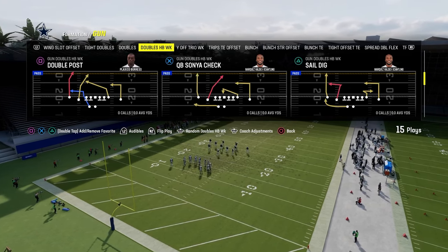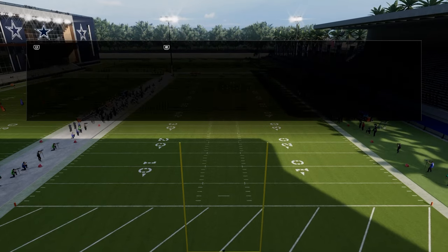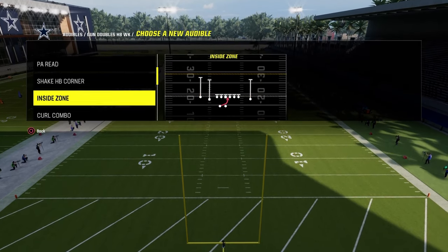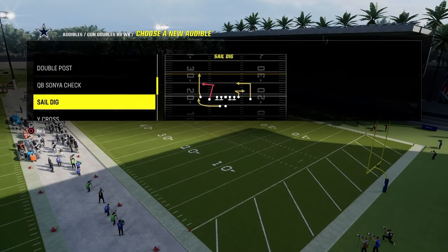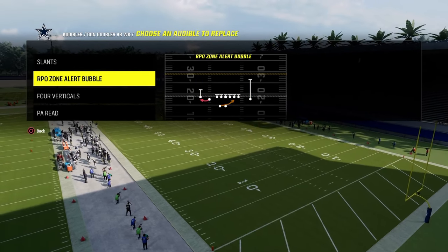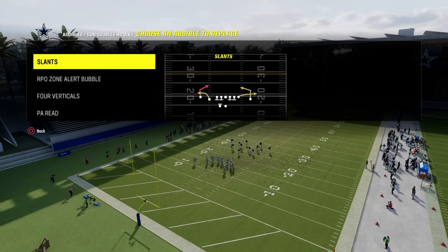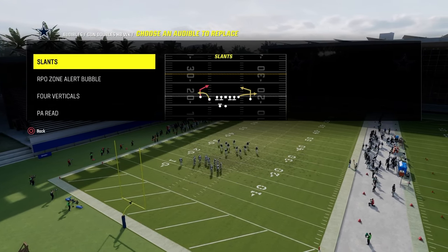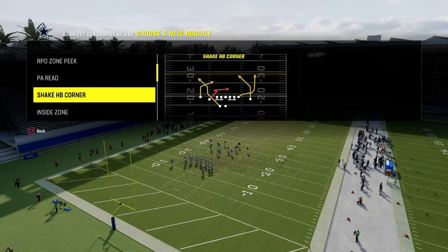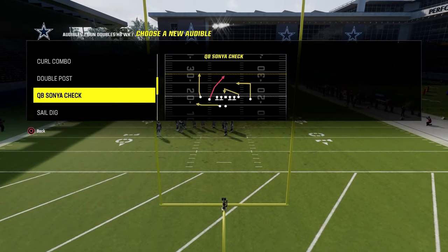We're going to go over some of my favorite ways to use the formation. For my run audible I like the basic RPO bubble — simple and effective. If they ever give you a look, you want to go to that. We are going to use Hot Route Master for this. If you don't have Hot Route Master, you can still run this. I'd recommend a tight end apprentice or a slot apprentice, but really that's all you need.